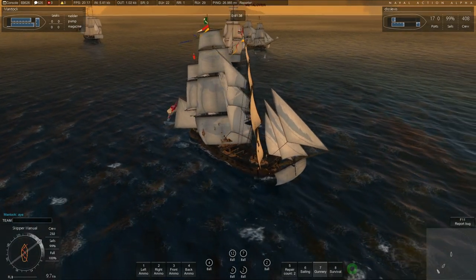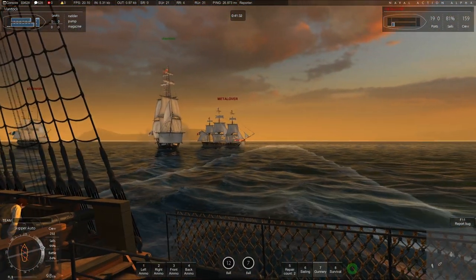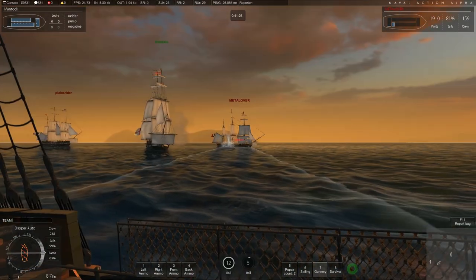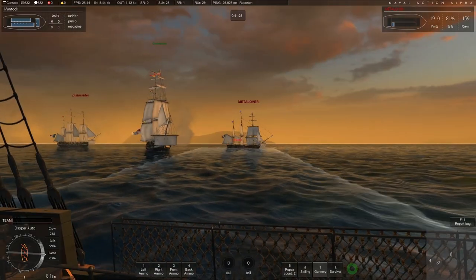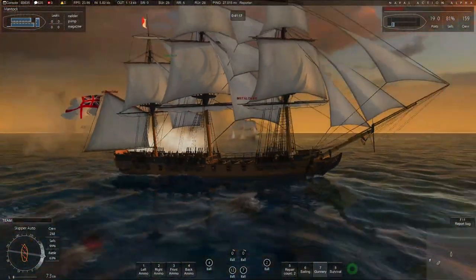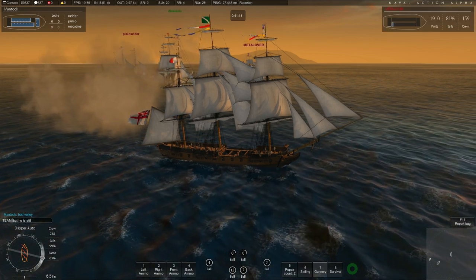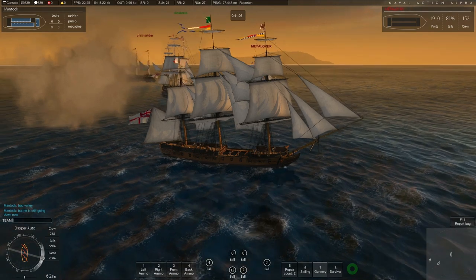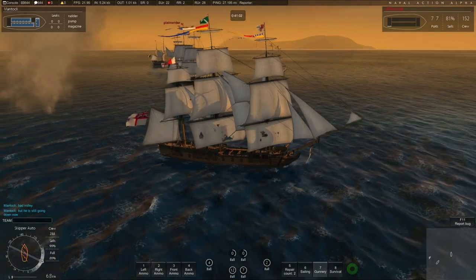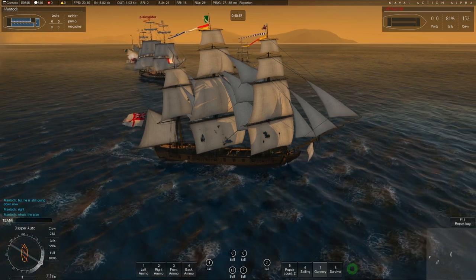The communication is still working very well. You can see me using my sails to maneuver as quickly as possible to bring my port broadside back onto the enemy Surprise, who pretty much has no armor anymore. He's starting to founder now — starting to go down. I think this is probably the last broadside I give him and then he sinks. The enemy Surprise has now been sunk, and it's now just me and the enemy Constitution, with my friendly Constitution.